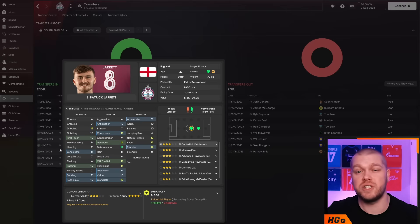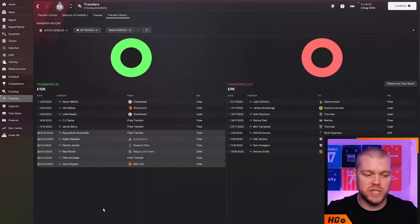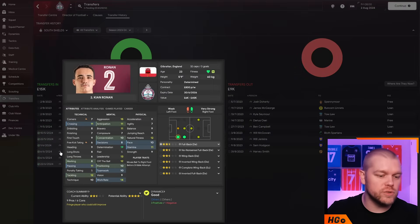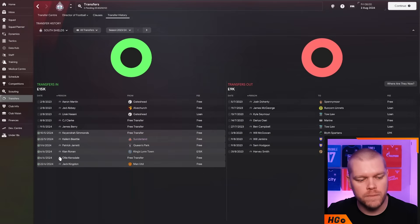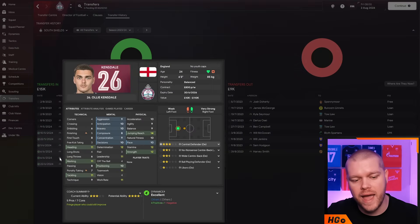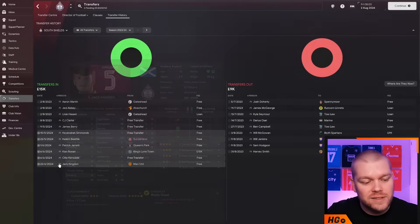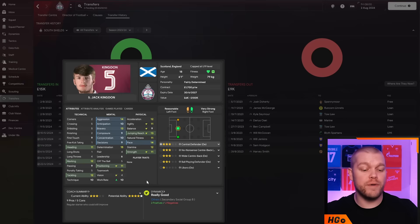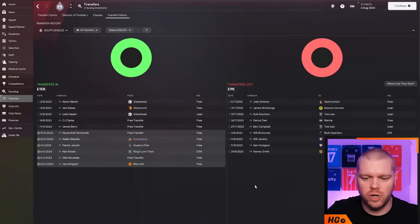At National League level, if we've got double digits in any attributes I am sweet with it. Kian Ronan comes in as a right back option with 11 crossing, 11 passing and 12 tackling - a very good player for this level. Oli Kensdale comes in on a free transfer, looking pretty good across the key attributes and bolstering us at the back. We also signed Jack Kingdon as centre back from Manchester United - 18 years old with good physicals, good mentals, and capped at under-19 level for Scotland. I like his positioning and bravery - exactly what you need for a centre half.